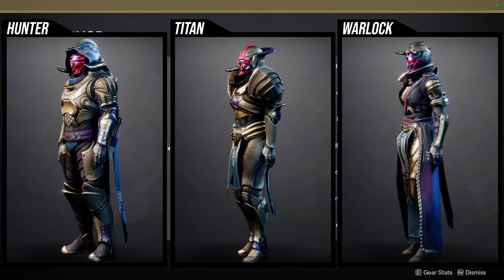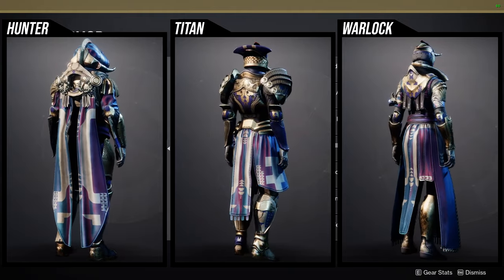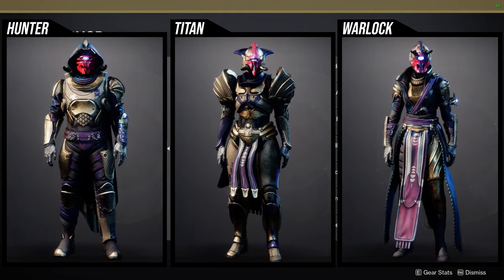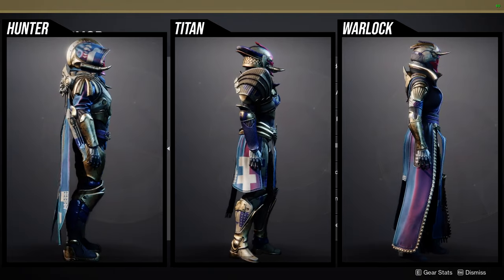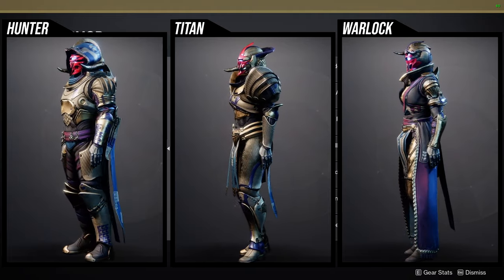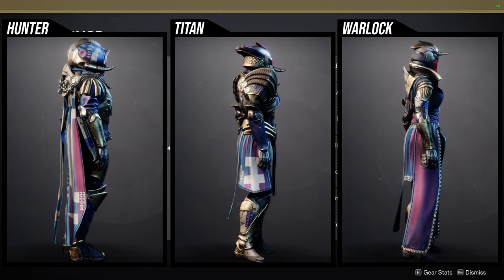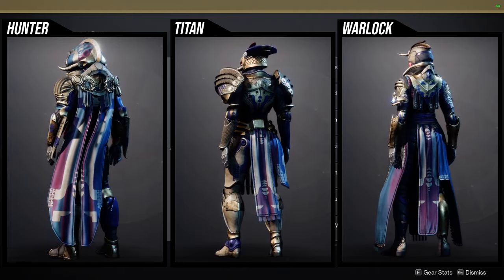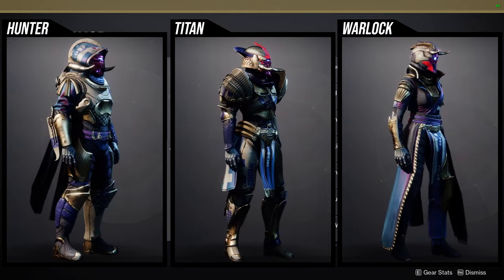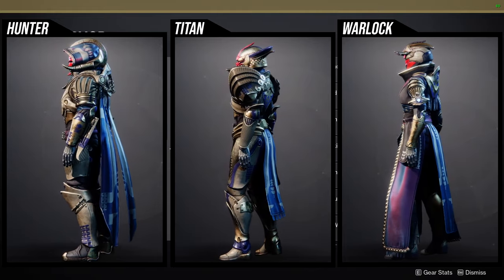For Hunters, the cloak, helmet, and arms to a certain extent are the best pieces. The chest piece is fine but a bit boring, same with the boots - I'd still recommend picking all of it up because the set looks really cool. For Titans, the helmet and arms are definitely worth getting. The mark is probably the best piece from the entire set - one of my favorite marks, I've used it in multiple sets. The chest and boots are fine, worth picking up if you can. For Warlocks, the helmet is a must, I use the arms a lot, the chest is super cool, and the boots are pretty cool. The only piece I'm not a fan of is the bond.